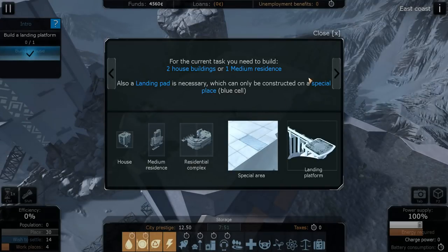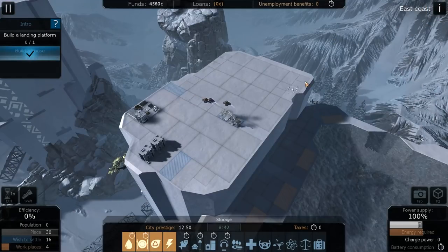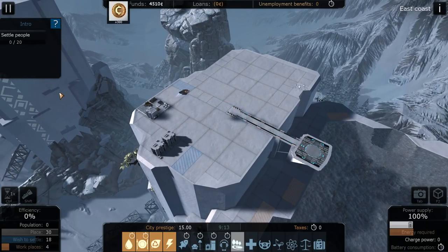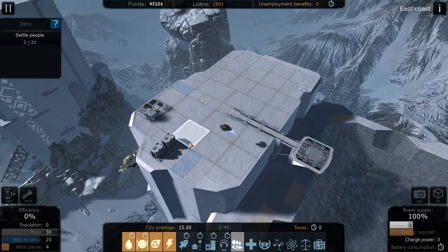We could probably go ahead and start working on the next objective, which I think is going to be getting people. But after that, we're going to want to work on electricity - we need to get some power for our city. They're going to tell us we need to settle some people here, which is just waiting for them to land. There's really nothing for us to do in the meantime, so let's go ahead and start working on some power.